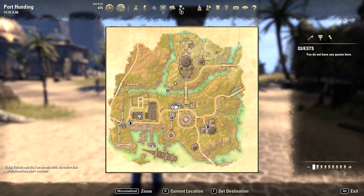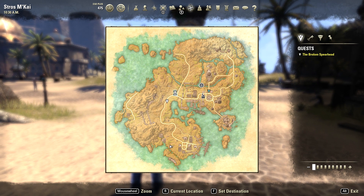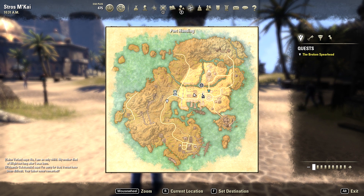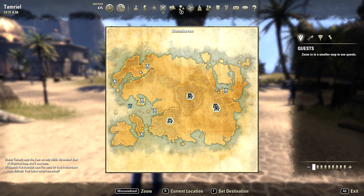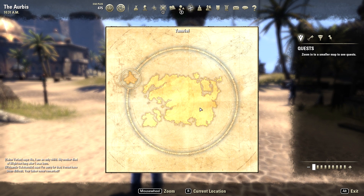Here we are — this is a very small, tiny portion of the map. I mean, this is tiny. You have all these icons; I'll explain those in a bit. If you zoom out, this is just one section. It goes from city to section, and from section to sector. These are sectors right here. This is all of Tamriel — pretty much everything.